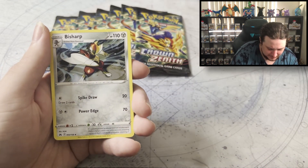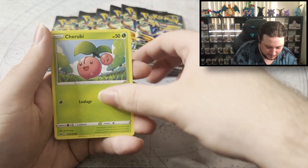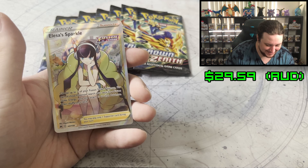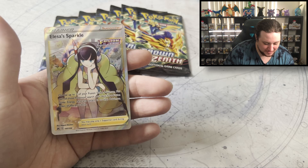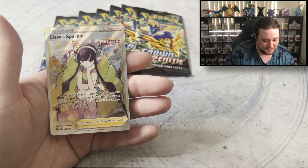Rare Candy, Bisharp, Scyther, Pokeball, Youngster, Jirachi, Exeggcute — Galarian Berserker! Wow. Isn't this one of the best cards in the set to pull as well? What extreme luck. I'm getting more of these. This is fantastic.